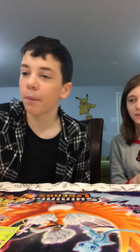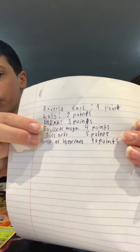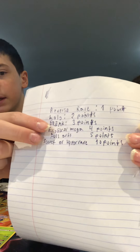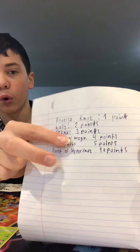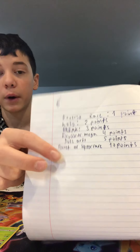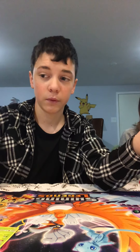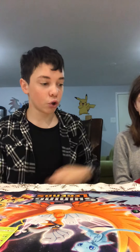Okay, so let's show you the point scale. Reverse rare is one point, hollow is two points, break is three points — or prison card, whatever. EX, GX, or mega card is four points, any full art is five, but a secret or hyper rare is ten — or GG you win. The character arts are the same thing as those prisms and breaks, so that's three points.